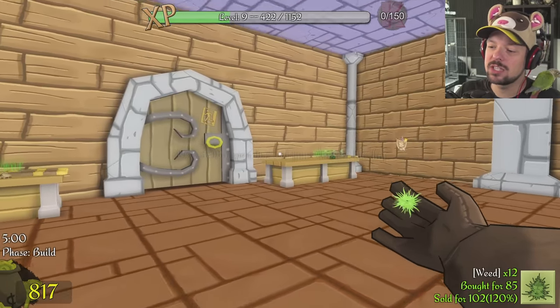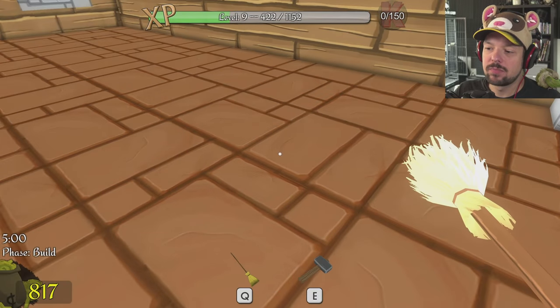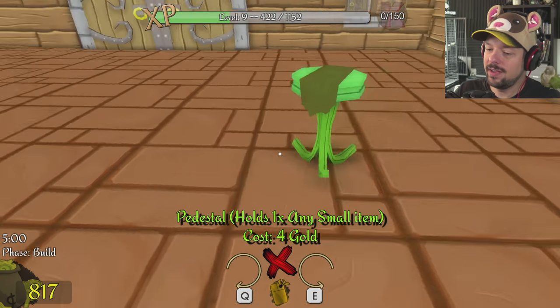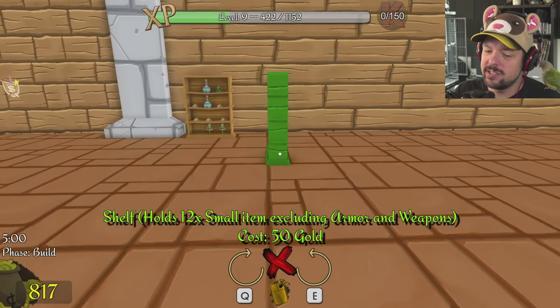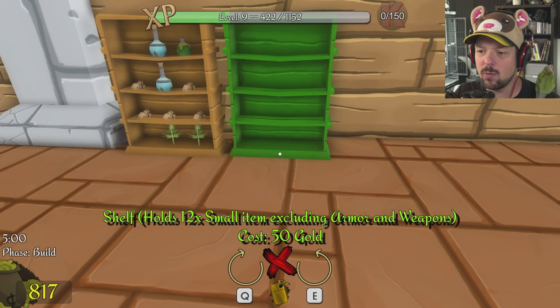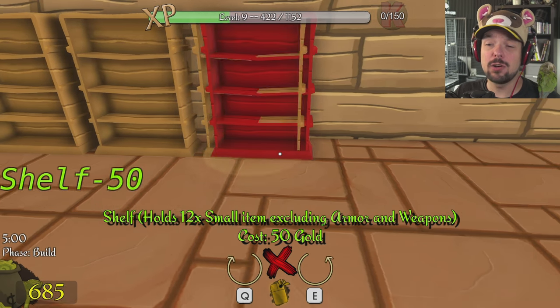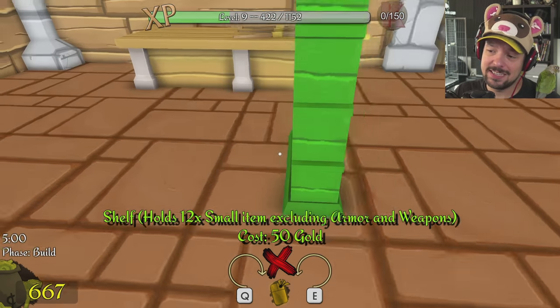Let's go ahead and play some Shopkeep, and I feel I should address the one thing that's on everyone's mind. Weasel, why did you sell stuff for 100%? Why would you ever sell things for 100%? In an earlier version of the game, it's fairly easily explained.